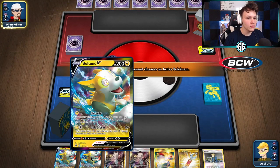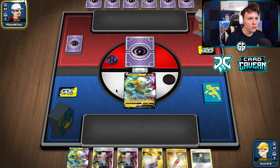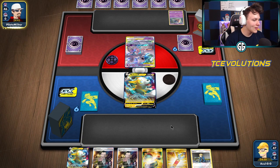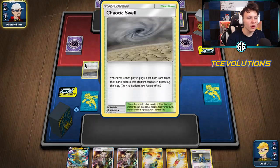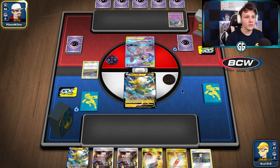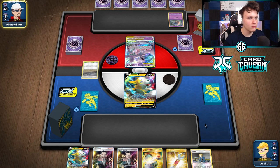Going second again in this one, but our hand is just fine. We have the Bolt End start, Volkner to get energy, and a Tag Call — as long as we didn't prize both — to get Caitlin and Cynthia. There's a Chaotic Swell from our opponent. They're playing Mewtwo, so Power Plant is pretty good against them, but it's going to be hard to get it in play over that Swell. We'll try to throw Thunder Mountain out first to remove the Swell. Whatever stadium we draw into first we'll throw out aggressively.